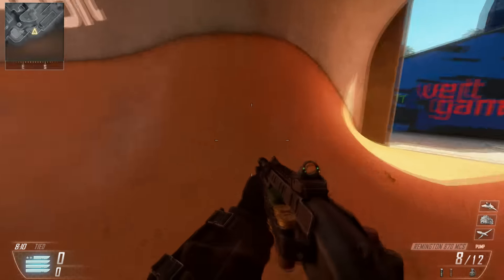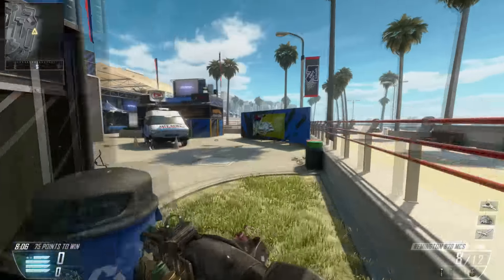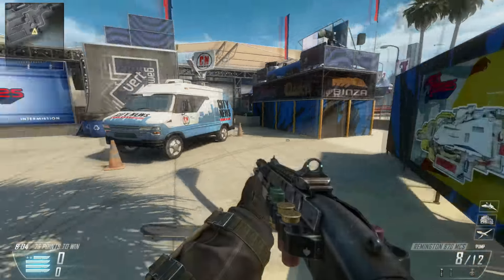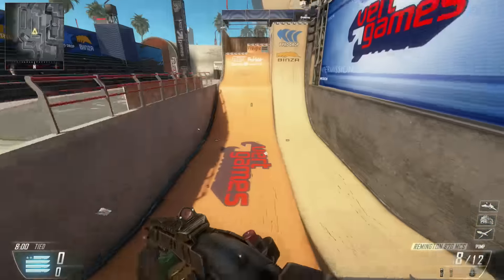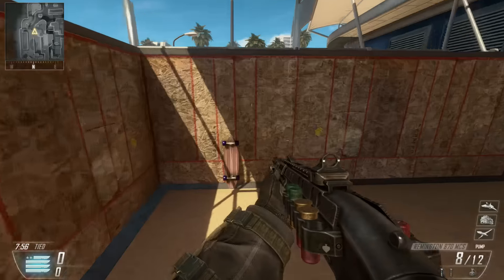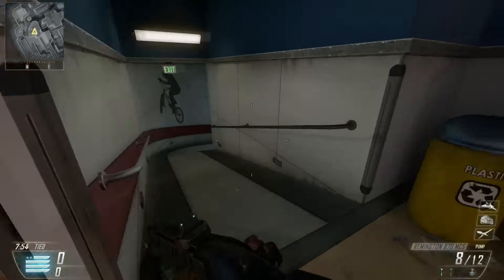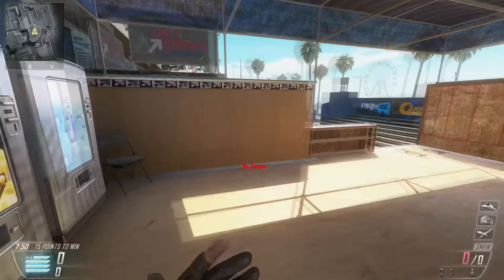Wall-running is going to be a big part of Black Ops 3, and with Grind's curved edges and ramp features, Treyarch wouldn't have to do much to make wall-running work on this map — there are loads of great spots for it. And of course with the RC-XD you can go up the ramps, which is just so cool. That's why it's at number four.